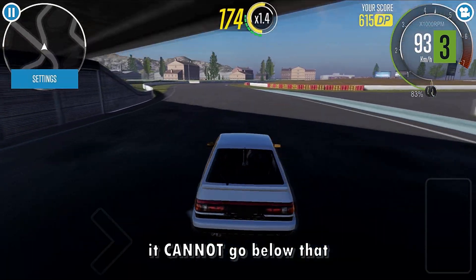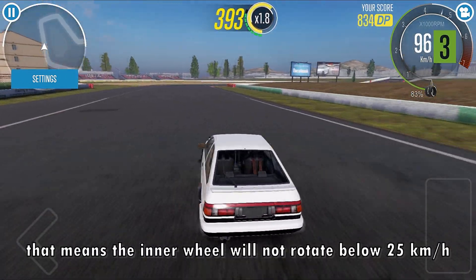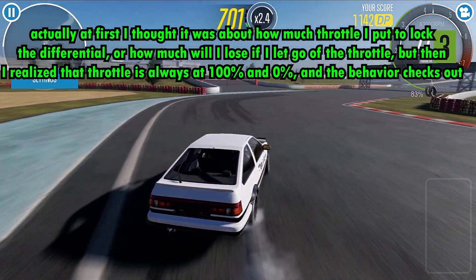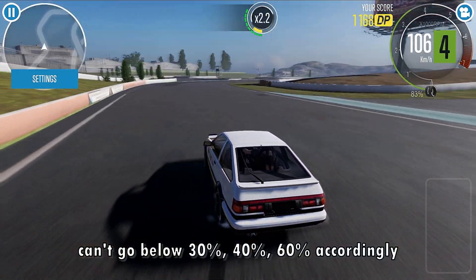It cannot go below that. So if the outer wheel rotates at 50 km/h, the inner wheel will not rotate below 25 km/h, no matter what. Same goes with 0.3, 0.4, or 0.6 — they can't go below 30%, 40%, and 60% accordingly.